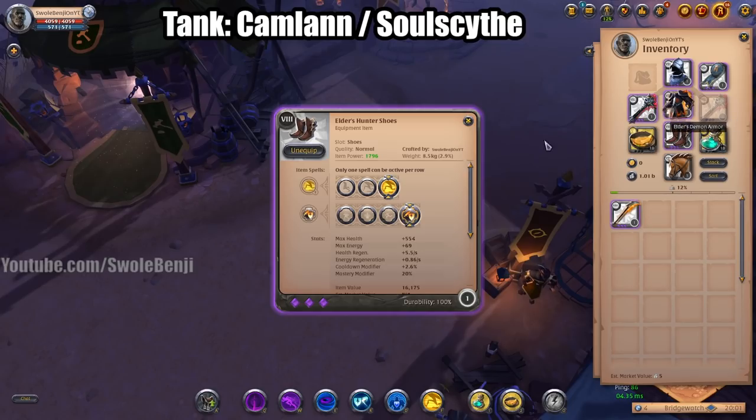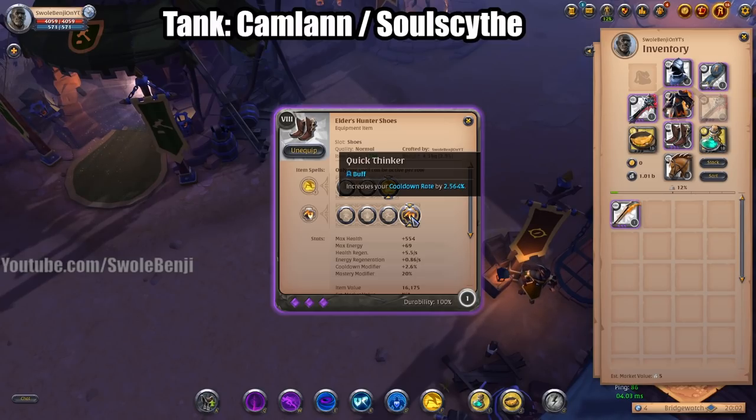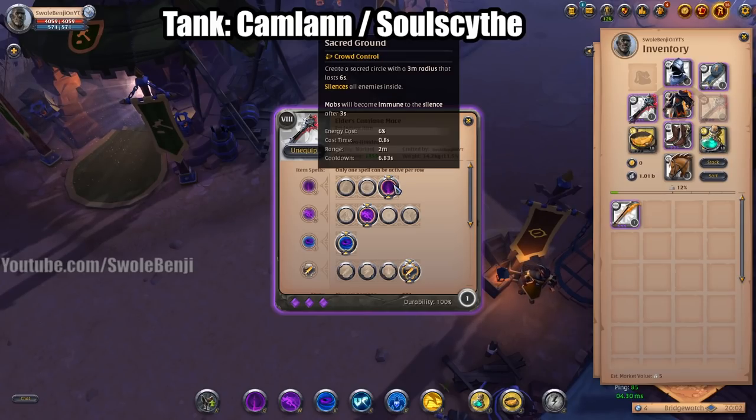You're going to be using Rush, so always use Rush before your crowd control abilities. You want to reduce your cooldown rate — that's the passive. And then finally the Camlan Mace — you're going to use the third Q which is going to silence people.